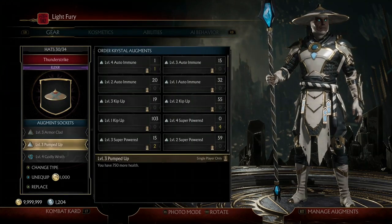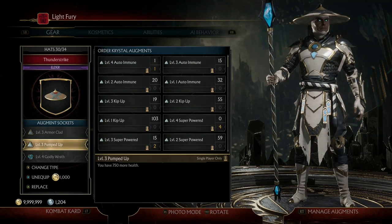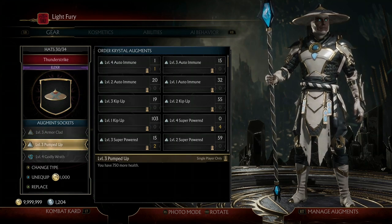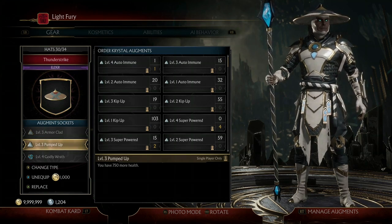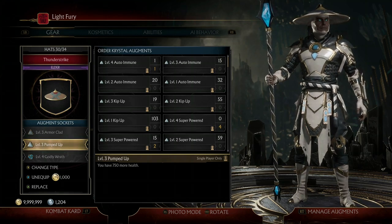So for Raiden's VS augments, the two I've equipped are level 3 Armor Clad and level 3 Pumped Up. Level 3 Pumped Up gives 750 more health. The reason why this is extremely helpful is if we're running a co-op tower, boss tower, or even a Test Your Luck tower — we want to make sure we have a lot of health so that if we do mess up and get hit, we won't be instantly killed, because you can't deal much damage when you're dead.